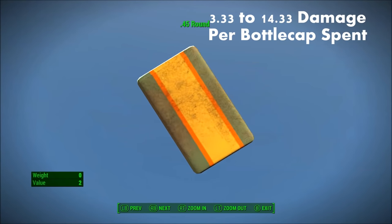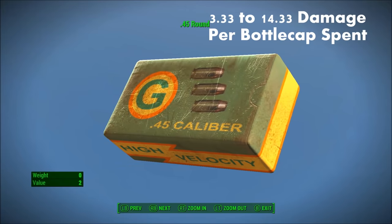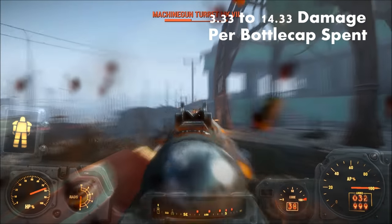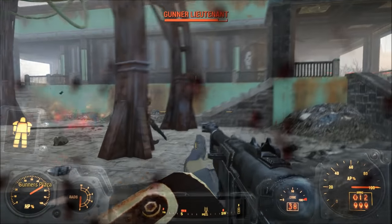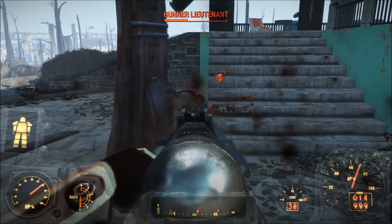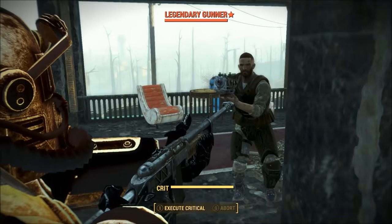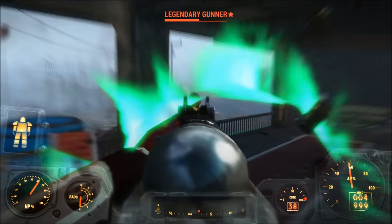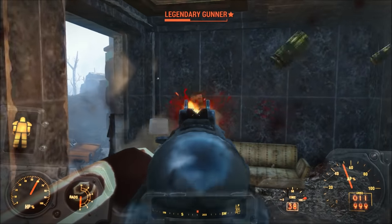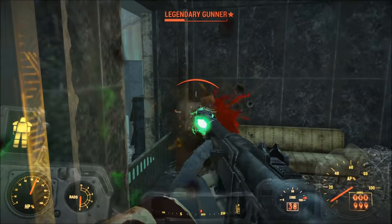Number 7: .45 caliber. .45 caliber is one of the more flexible ammo types, appearing on both pistols, rifles, and automatic variants of both. At its lowest, the .45 caliber round clocks in at 10 damage per shot, and at its highest, 49 damage per shot on a fully upgraded semi-automatic combat rifle. Provided .45 caliber ammunition costs 3 bottle caps per bullet, you're getting a damage-to-purchase ratio of anywhere between 3.3 and 14.3 damage per bottle cap spent. I would only recommend buying .45 caliber ammunition if you have the Rifleman perk and a fully upgraded semi-automatic combat rifle. Otherwise, if you're using a pistol or automatic weapon, just loot your ammo instead.